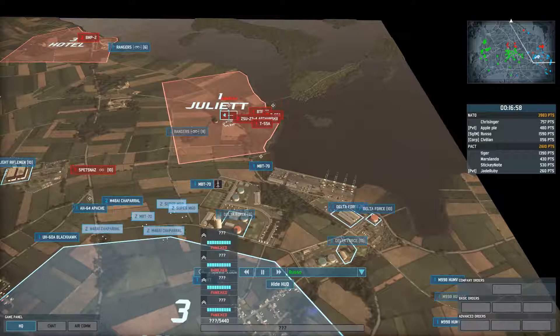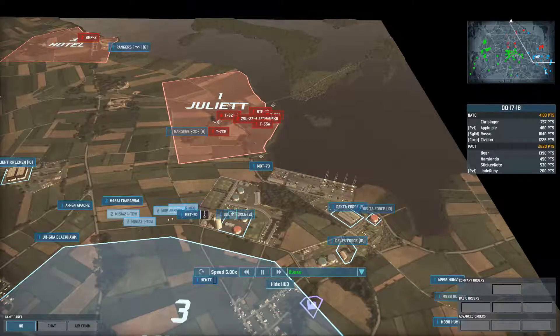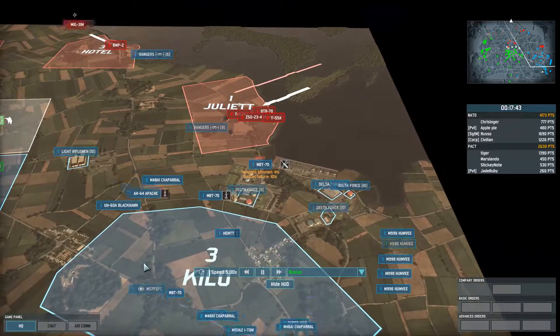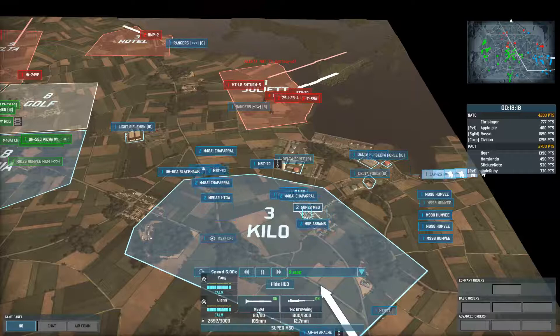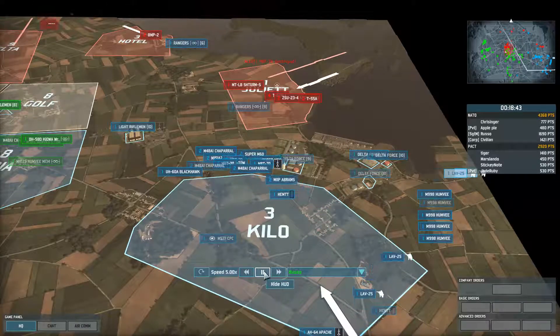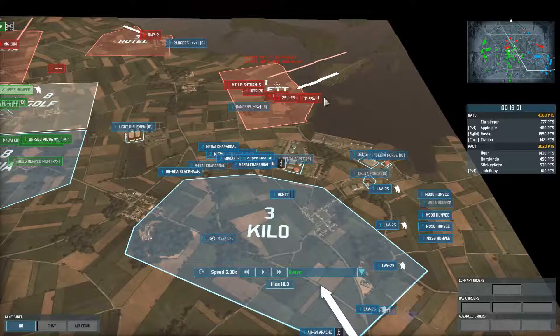The MBT-70s aren't going to let Juliet go — the enemy just brought in four T-62Ms. I definitely need to call in more tanks and more ATGM, and that's exactly what I do: MBT-70s, SuperM60s, and M1 IP Abrams. I stage them all right here, then window-select all of them, use attack move, and left-click so they'll move forward until they can engage, stop and shoot, then move forward again — all on their own.